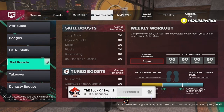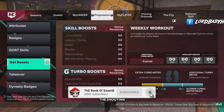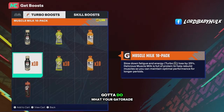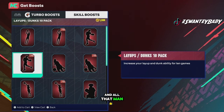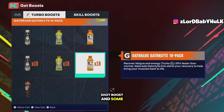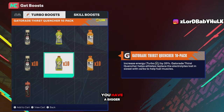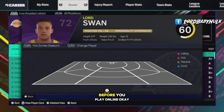2K makes it so you have to use shooting boosts to shoot consistently. I know it costs VC, but if you want to shoot as well as you can, you've got to buy the shooting boost. It ties into your Gatorade, so make sure you're doing your Gatorade drills. You even get a discount through Gatorade sometimes. You need the jump shot boost and some form of Gatorade so you have a bigger stamina meter. When you're moving around and shoot, you won't tire out. Especially as a guard — they make you pay to play consistent.